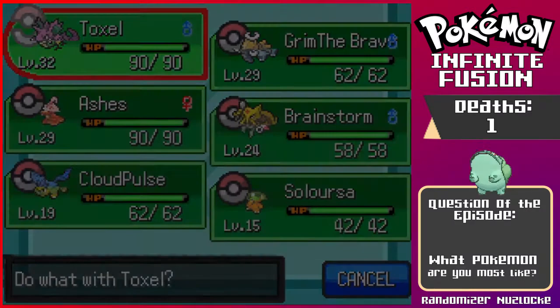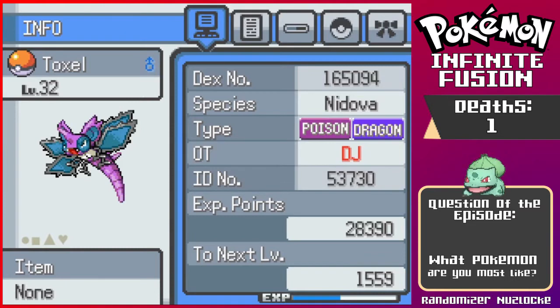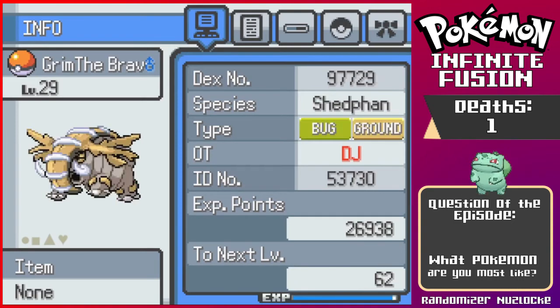For starters, we got Toxil, our starter Pokemon — beautiful sprite, I absolutely adore the colors and the design, it looks so amazing. Next, Grim the Brave — absolute beauty, like a tank. I love this sprite, I love how the ears are shaped like that, and how the halo that was on Sheninja's head is going down the trunk on Donphan. It looks stunning, I absolutely adore this sprite.